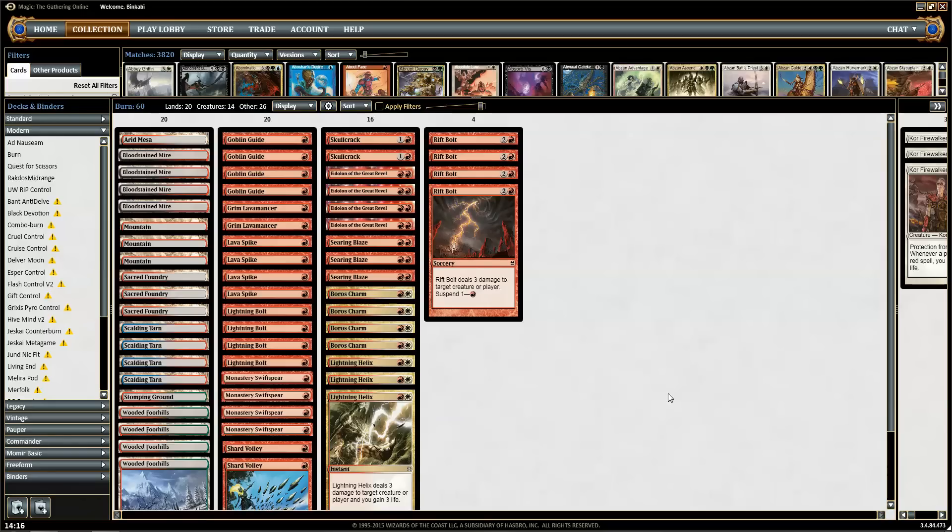Hello and welcome to Magic Gathering Strat. I'm BinkyBee and this will be a quick deck tech with burn. I think you all know what burn means — it means a lot of red spells that go to the face, or maybe haste creatures, and you're dead very fast.